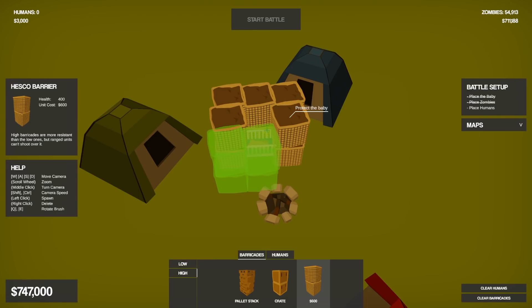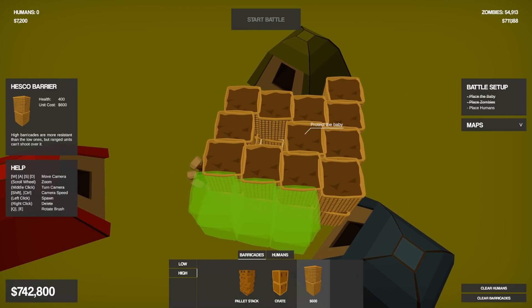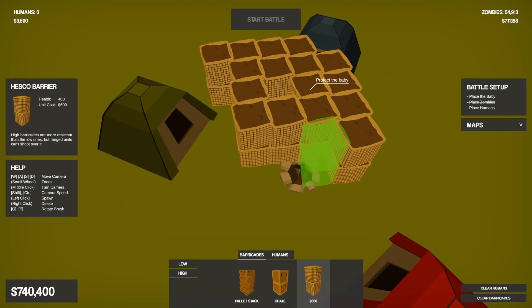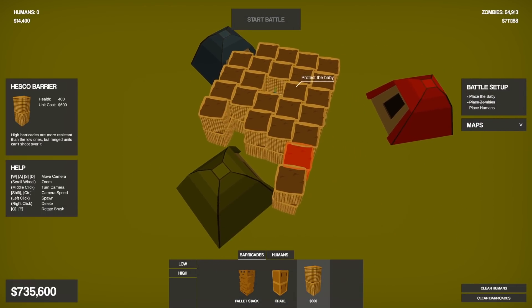We're gonna go with the method I've been using quite a bit — we've got the baby bunker. It's actually a bit high; I think I could do another layer here. It's weird where they place the bunkers — they've got these tents right beside them and they actually provide a little bit of cover.